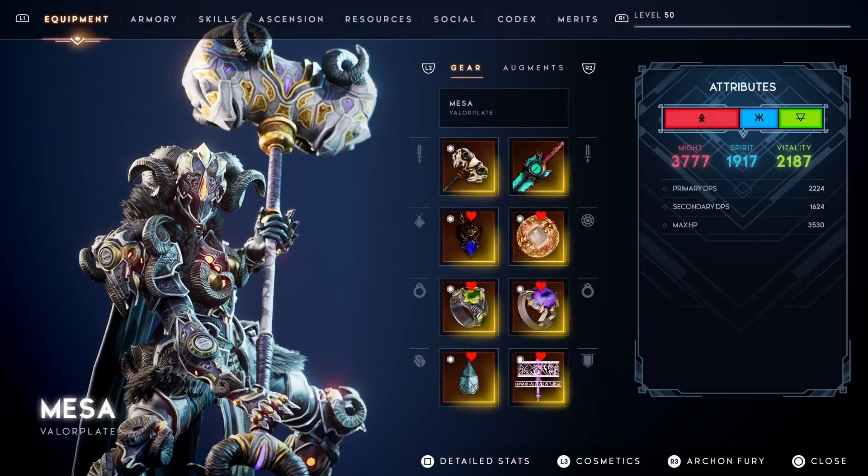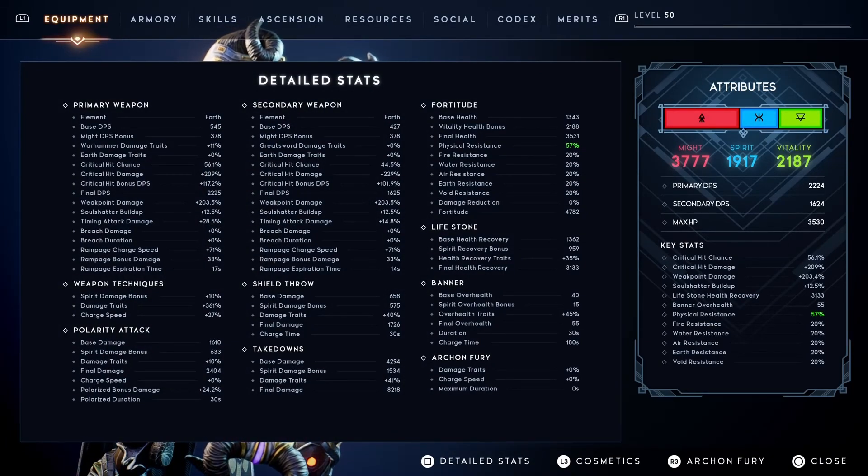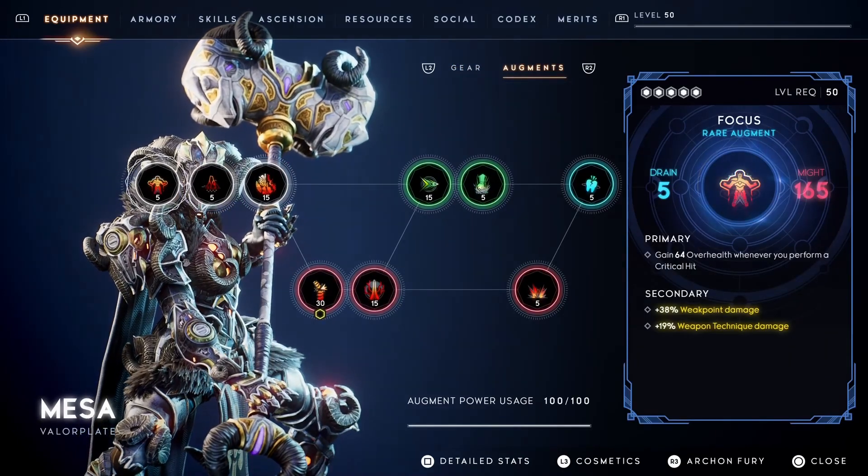The Plague Spreader build focuses on earth damage and triggers poison damage whenever you use a weapon technique. Feel free to use a hammer or polearm as those two have great, massive AOE damage so you can easily spread poison to enemies.